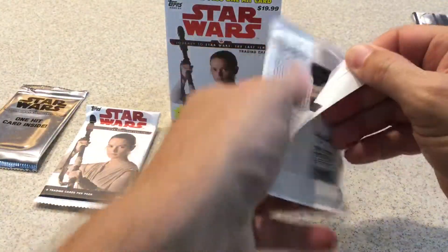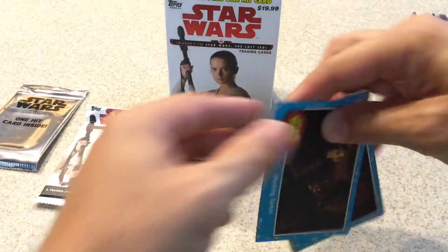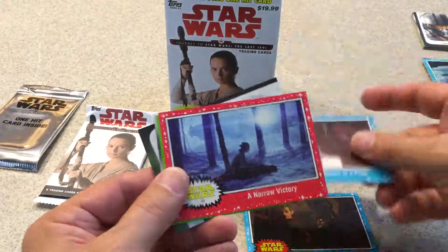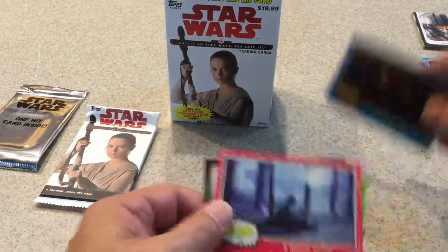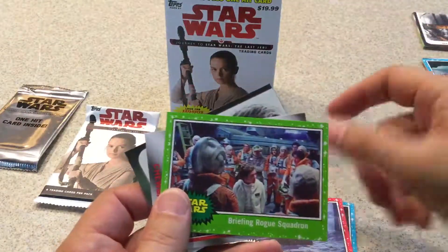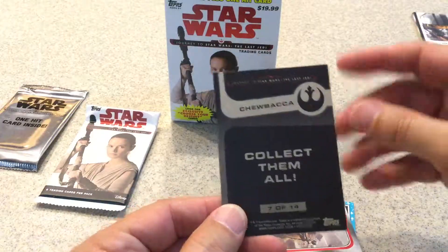Two packs left. Tarkin, In Search of a Pilot — they do contain Clone Wars and things like that. Nero Victory, Green Squadron, Chewbacca Choose Your Own Destiny and a Chewbacca insert.